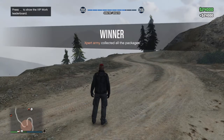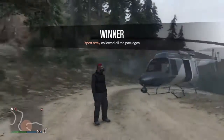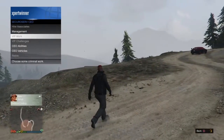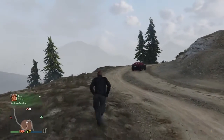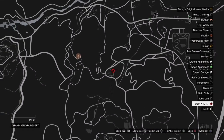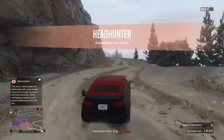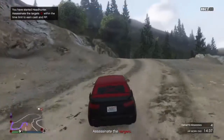Call up your Kuruma, then start up Headhunter. You get four targets marked on the map and just kill them. If you have a Buzzard you can do this mission, but I reckon the Kuruma is easier. Grab your Kuruma or a Buzzard, whatever you want, and take out the targets.